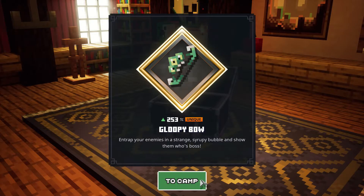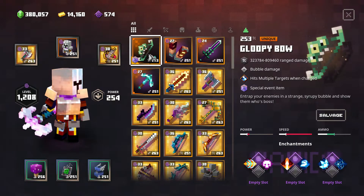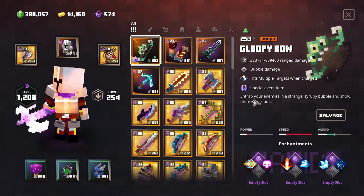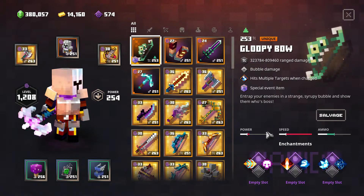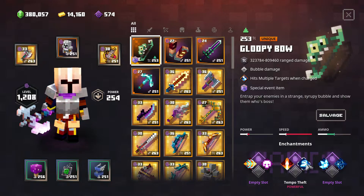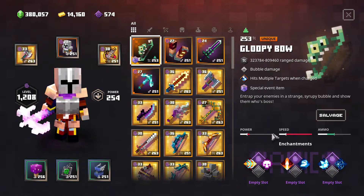So I'm going to go ahead and go to camp and see what it actually does. The Gloopy Bow — bubble damage, hits multiple targets when charged, and special event item. As for enchantments, we have overcharge, crit, power, tempo theft, chain reaction, and shock web. And then a higher amount of ammo with low speed and a relatively low amount of power.